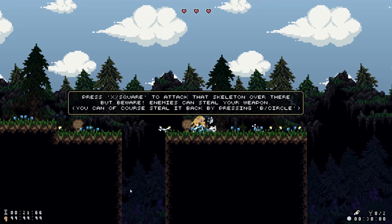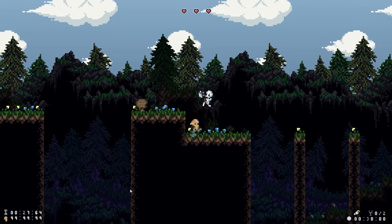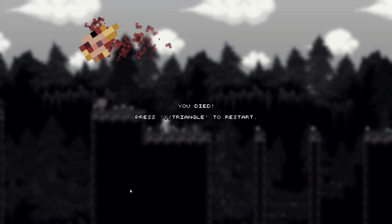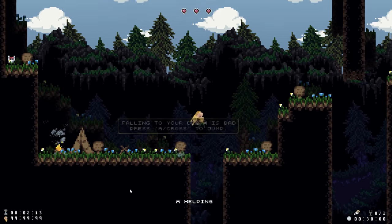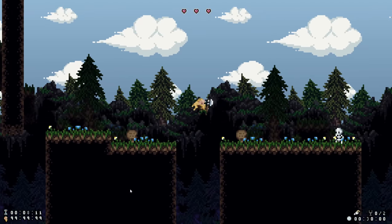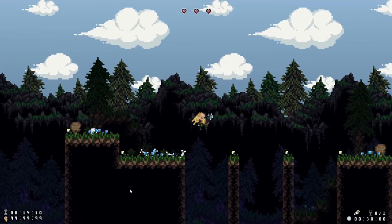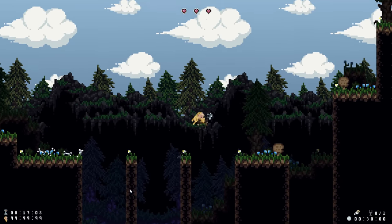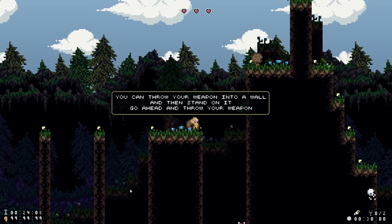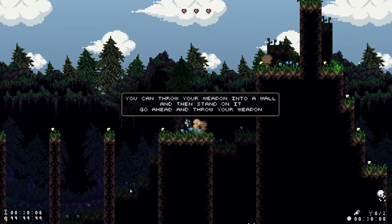Press B to pick up weapons, but keep in mind they only last for three hits — well that's not great. We have an axe to attack the enemy skeleton over there. But beware, enemies can steal your weapon; you can steal it back by pressing B. You can kill enemies by throwing your weapon, press B to throw it. Oh, give me my weapon back! The combat's interesting, and it is cute in a very good way.